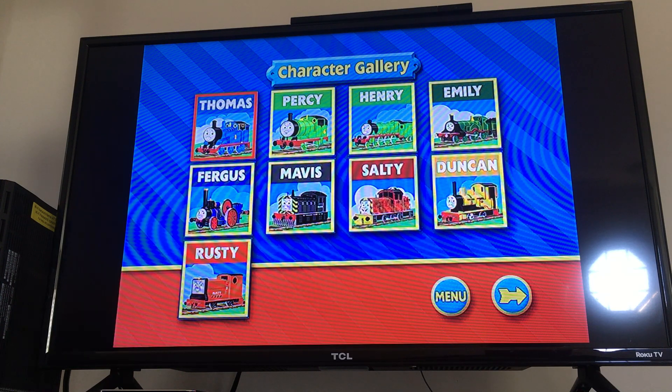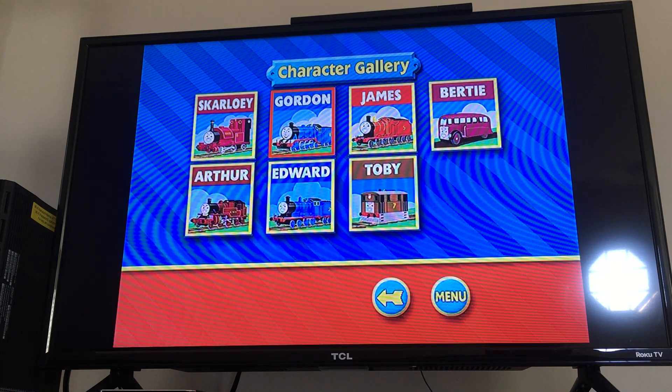So we have the Character Gallery. We have Thomas, Percy, Henry, Emily, Fergus, Mavis, Salty, Duncan, Rusty, and a more section. Then Skarloey, Gordon, James, Bertie, Arthur, Edward, and Toby.